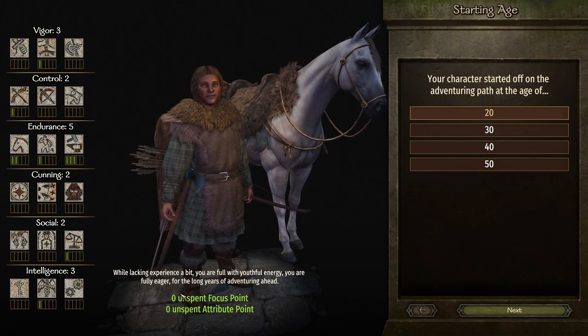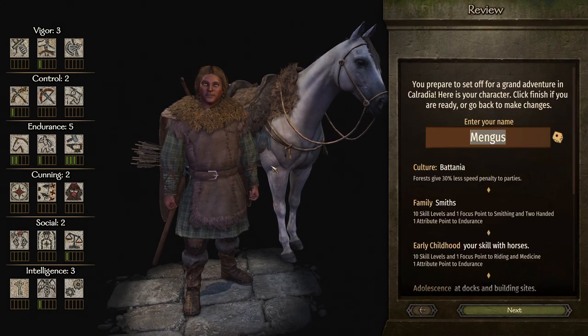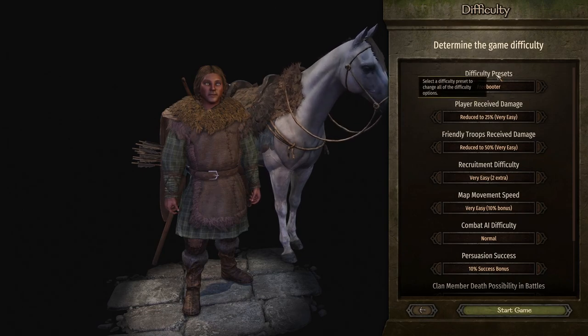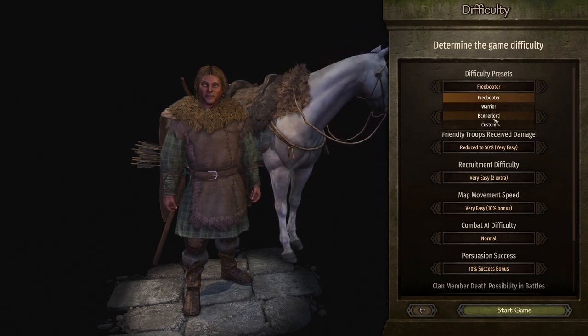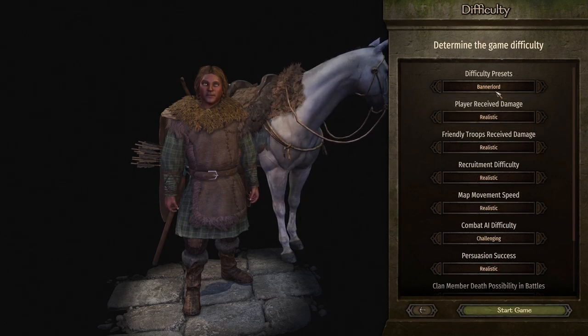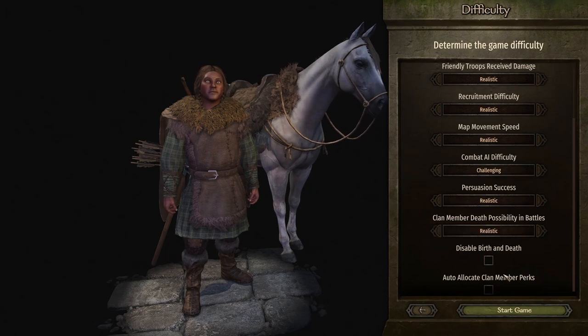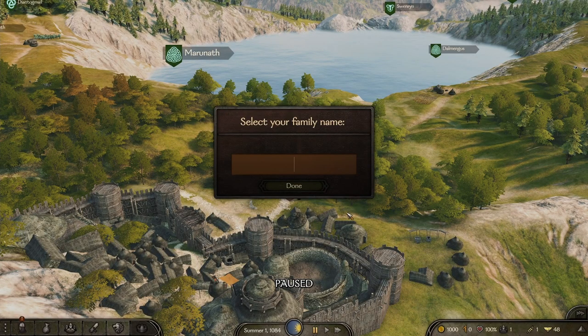We are starting at the age of 20 — we are a baby. There are no extra focus points, no extra attribute points, and we'll be called Rich Boy McGee. Now that these difficulty presets are in, we are going to be the Banner Lord — everything is on realism, challenging, and we can die. It's just to show you that this is possible no matter what the difficulty settings.